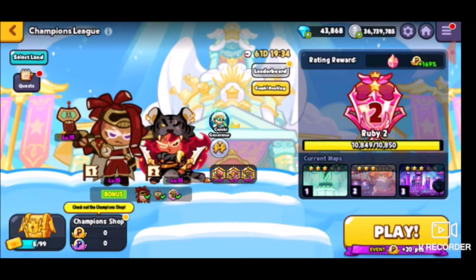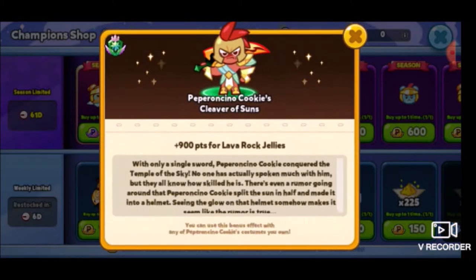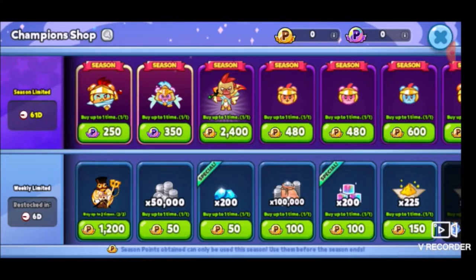Trophy race for this season just reset, so there's some new things added. For example, they have a new jelly set and a new skin. As you can see, it is Pepperoncino Cookie's Cleaver of Suns, which of course I'm going to be trying my hardest to unlock. But we have two months to unlock it, so we're still good on that regard.